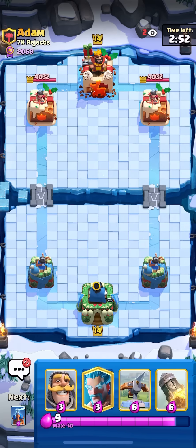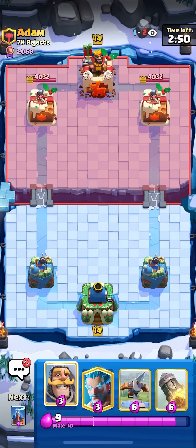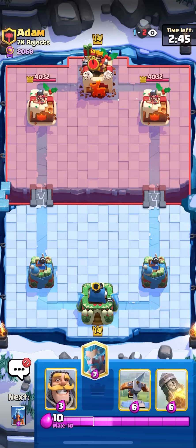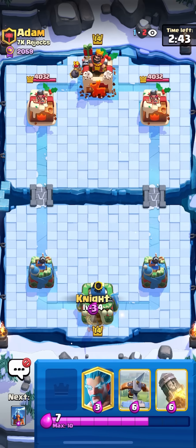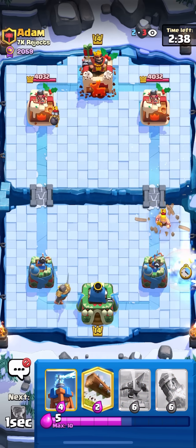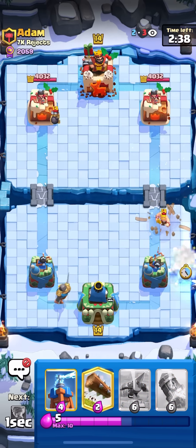In the first match here against Adam from 7K Rejects. Not really sure what this guy plays. Most of the people up here I have a vague idea what they use. Looks like he has Bomber, so could be E-Giant. Barbell as well, so I'm guessing E-Giant right now. Just going to cycle my Log. With E-Giant you kind of want to just play slow and single. Ice Brace is actually going to get just one shot on that right lane there, so I'll take that.